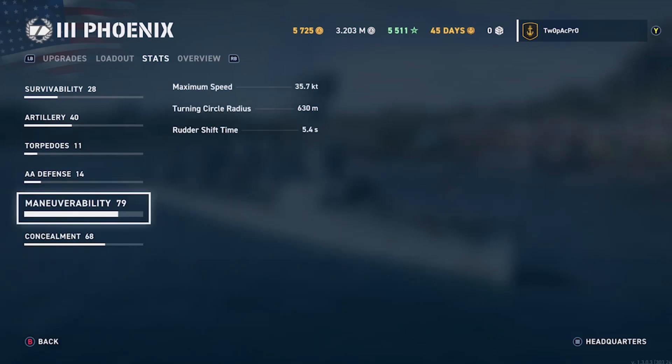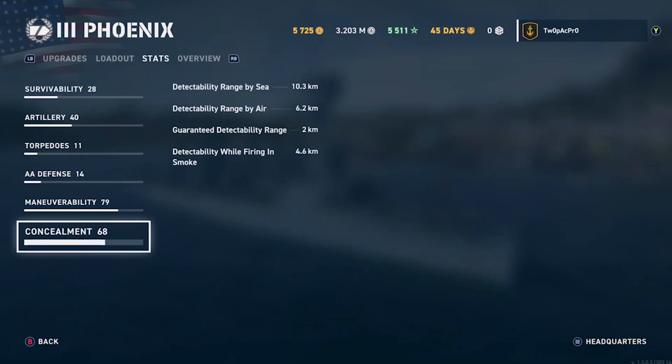More the better! Maneuverability — do you actually notice this? Speed is 35 knots so it can tram along a little bit. Turning radius is 630 meters, which is quite significant. The concealment is pretty good as well — not bad at all. Detection range is 6.8km, with the standard two kilometer detection bonus in smoke, and 4.6km firing detection which is actually quite good.